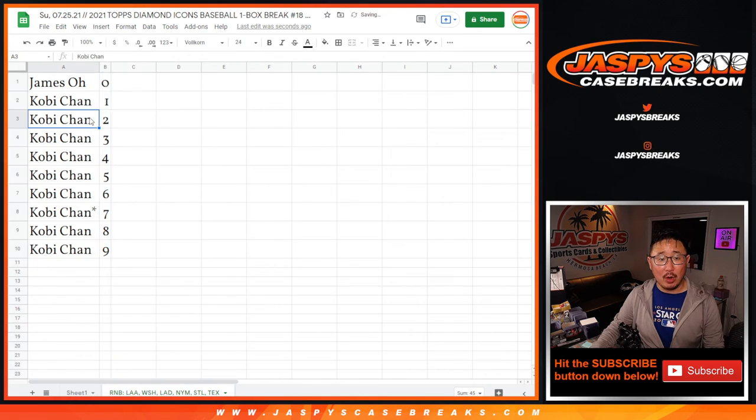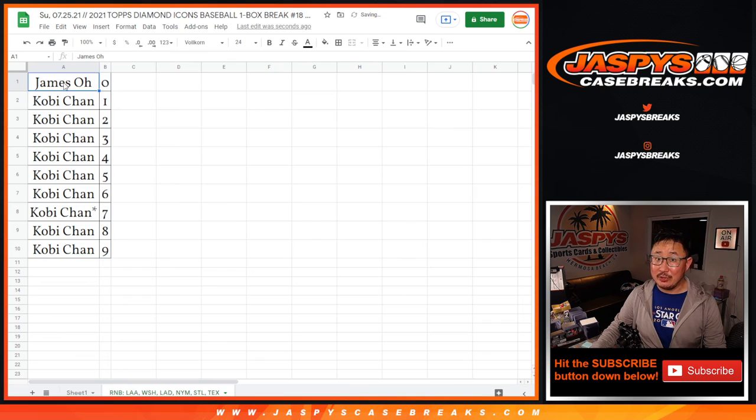If you're watching live, we've got to do one more of these for a different set of teams, and then we'll be in breaks. All that Diamond Icons at jazpyscasebreaks.com. Bye-bye.